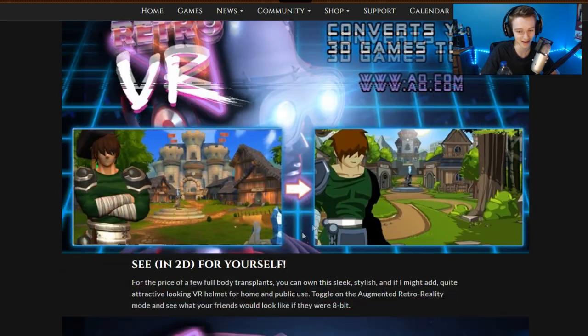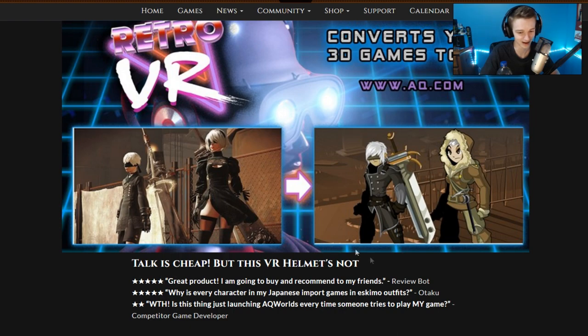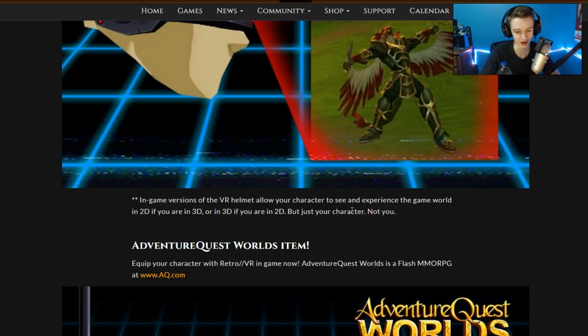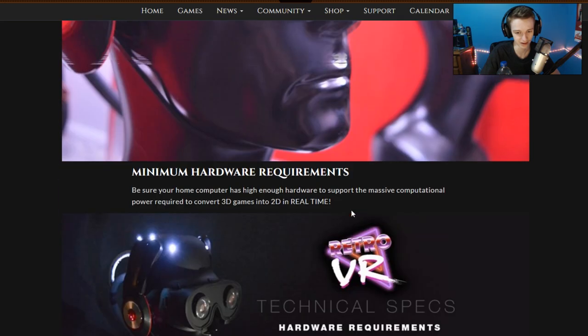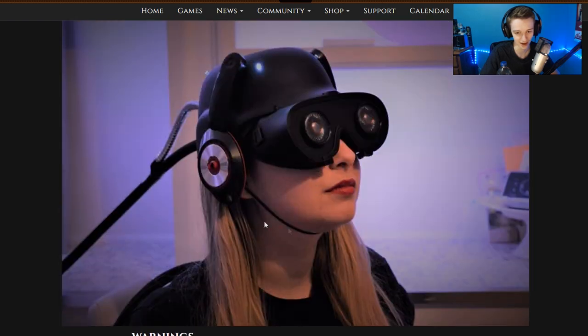The VR turns 3D into 2D. They use Nier Automata here — turning it from 3D to 2D. Some cool stuff. Also, I guess they're doing this in AQ3D if you want to check that out. It looks like they actually made this as a promotion, sort of a new technology.